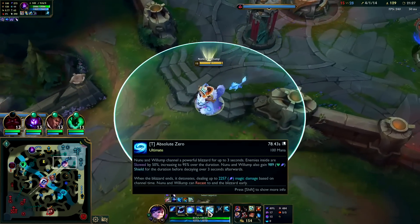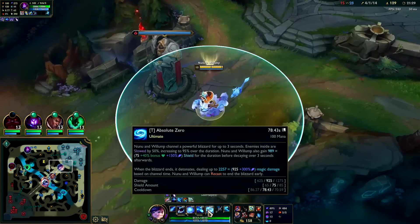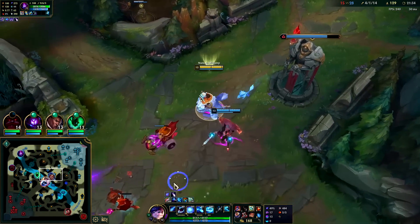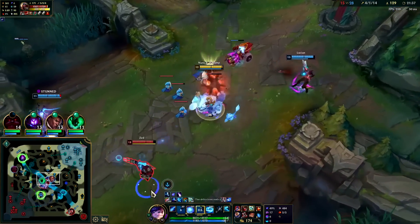Nunu doesn't have much HP scaling - he's got a little bit on his R only on bonus health, and he's got a little bit on his Q, but he's mostly AP scaling with some HP scaling.